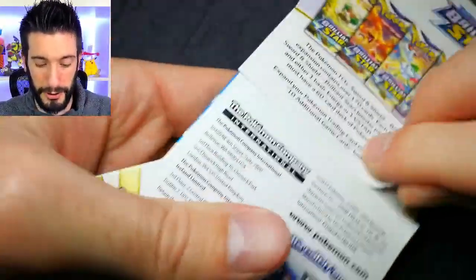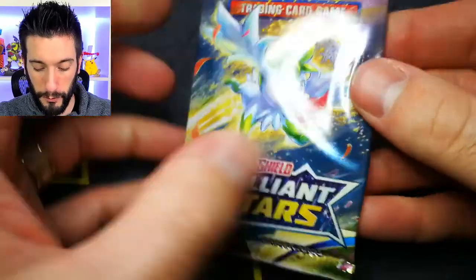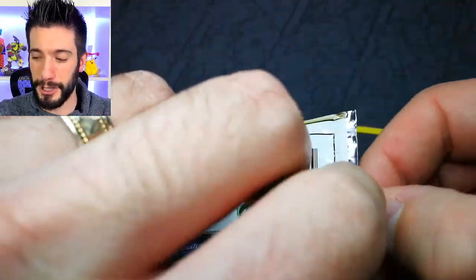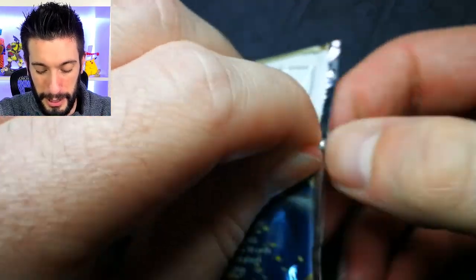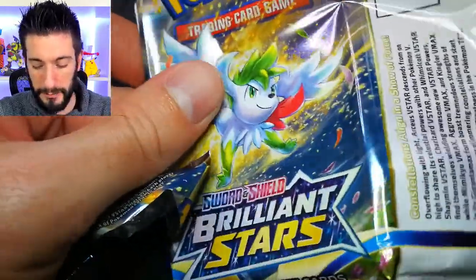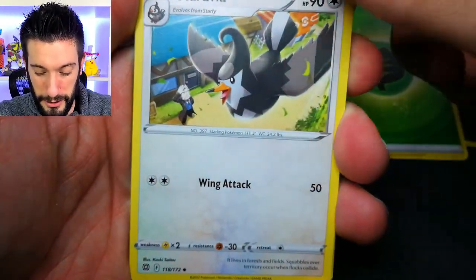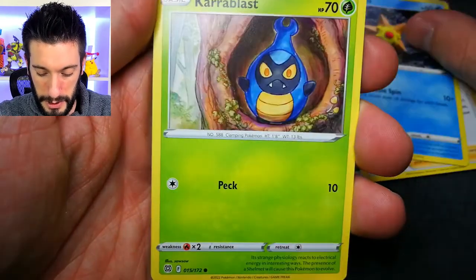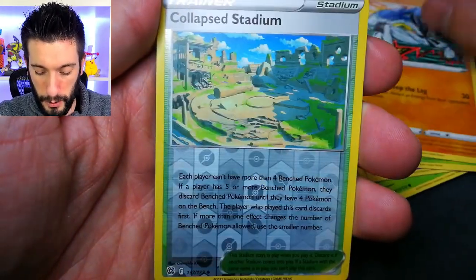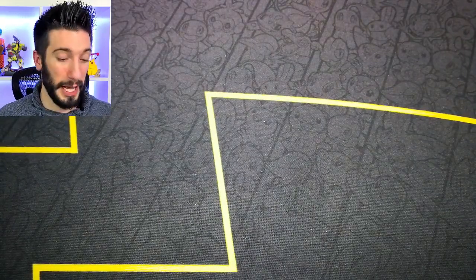Alright, here we are with our sleeve boosters. It's going to take a little bit longer to open these, but hopefully I can rip through them pretty quick. I did just cut my nails, so that could be a problem. I'm going to go back and forth from sleeve booster to booster box and keep them separate to see which ones we get. Starting off with a leaf energy and a reverse holo — not so good. No hit for the sleeve booster, but that's okay because we have a lot to go through.